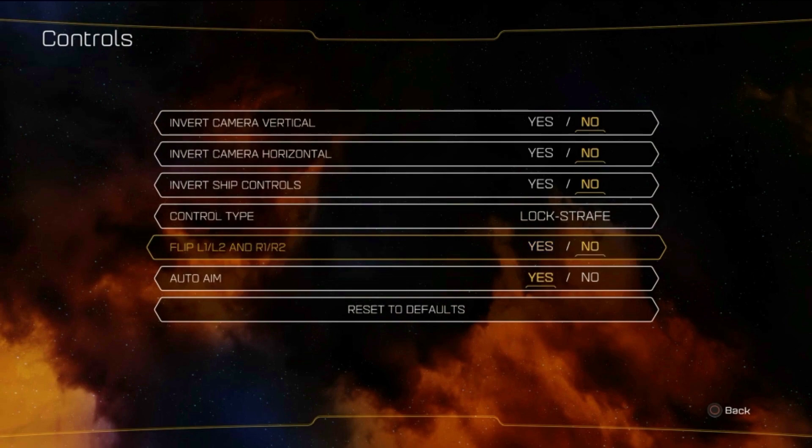You can also flip L1, L2, R1, and R2 — I wouldn't do that, I'd keep that on no. I don't know why it's on yes; I keep turning that off and it just won't work for some reason. And there is the auto-aim option, which displays a little red hexagon over what you're shooting at and will automatically aim towards it. I'd recommend keeping this on for remote play just because it's a lot easier.